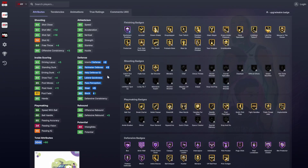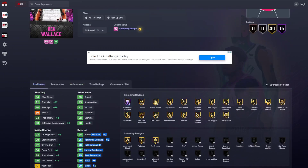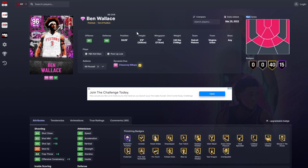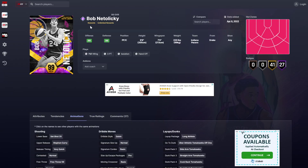He doesn't improve any badges, but still. Ben Wallace really is good — he gets Punisher on Hall of Fame, which doesn't mean much, but he's going to be really good. His post goes up plus 11 as well. This duo is surprisingly really, really good.